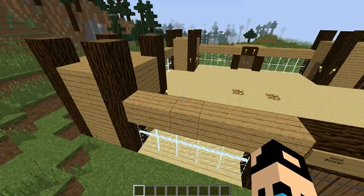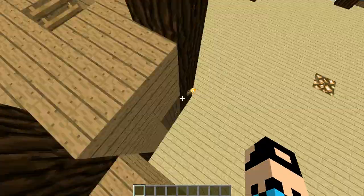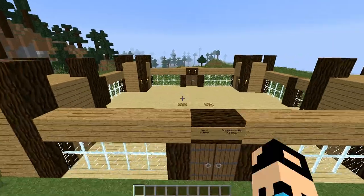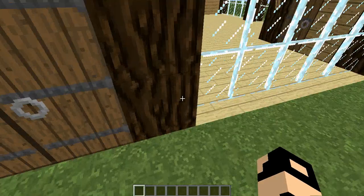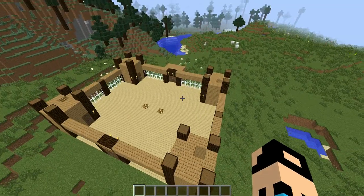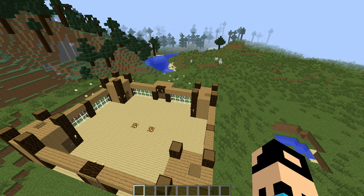If you want to know how to make a stone bunker: use stone and stone brick for the walls, cobblestone for the floor, and the same layout as the wood bunker. Make the glass panes iron bars and light it up the same way. See you all next episode.